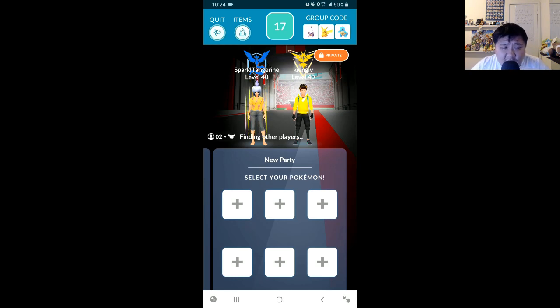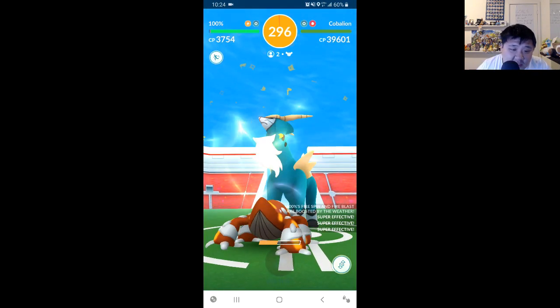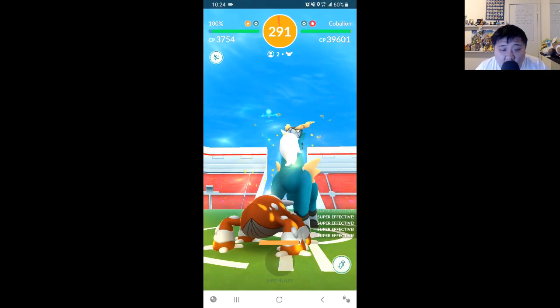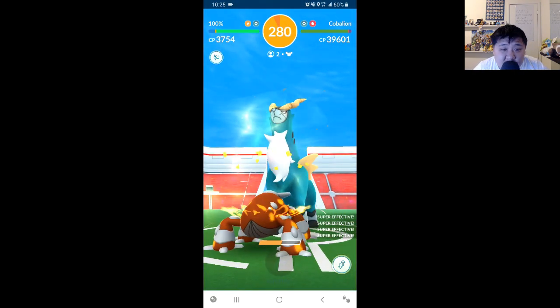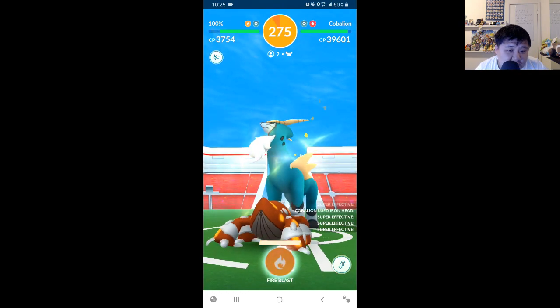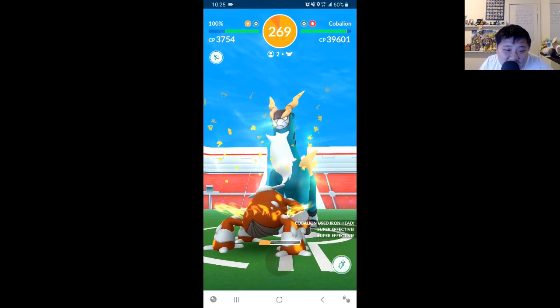Let's take a look at the actual raid battle. We're using the lobby trick and we're right into the battle. As you can see, we're just doing Fire Spins at the beginning. The raid boss is going to do more fast moves than it normally does because it starts at zero energy and we haven't done much damage yet, so very minimal energy. There's a second Fire Blast. Basically the strategy is use three Heatrans and do as many Fire Blasts as possible.